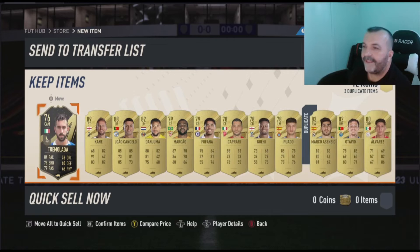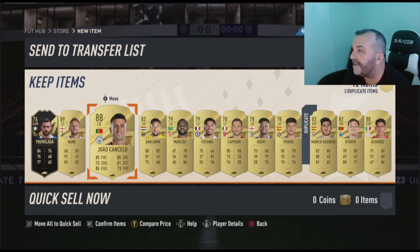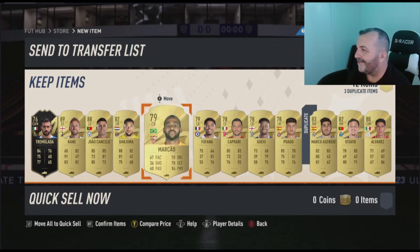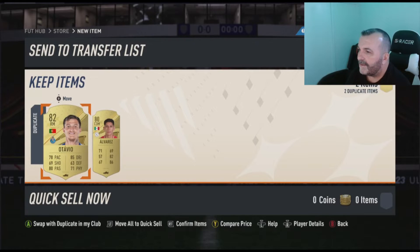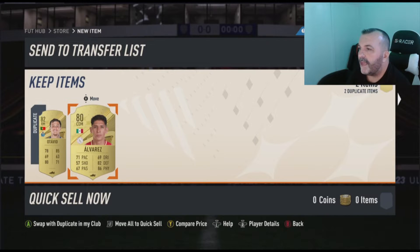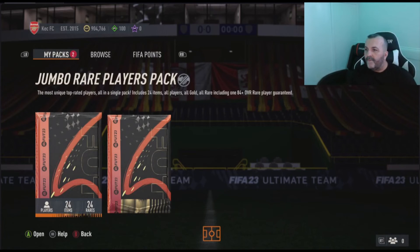Harry Kane, one of the best strikers in the world — if not the best. And Temolade and Cancello — wow, what a pack! I already have red Cancello so let's compare. Wow, this is a great pack, I'm telling you. Let's see if we can get anything else. Nah, quick sale. Come on EA, one more.